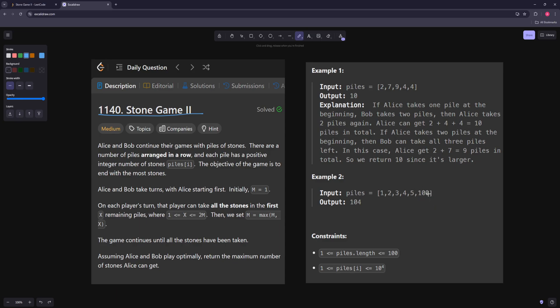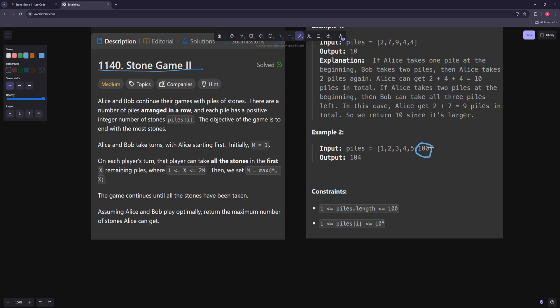Let's try to figure out another example. It looks like Alice wants to take the first pile. If Alice takes the first one, then Bob can either take the next 2 or just the second one. If Bob takes both, then Alice can take all 3 remaining piles. But Bob's goal is basically to minimize Alice's score, so Bob doesn't want to do that — Bob just takes this one. Then Alice can either take 1 or 2, but M is still 1. If Alice takes 2, then Bob can take the pile worth 100. So Alice just takes 1, giving Alice a score of 4.